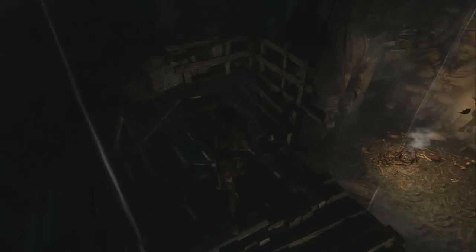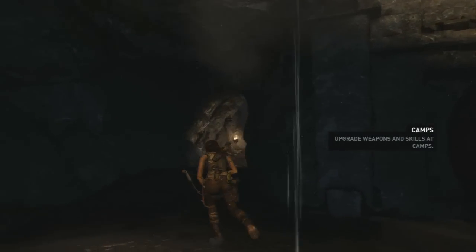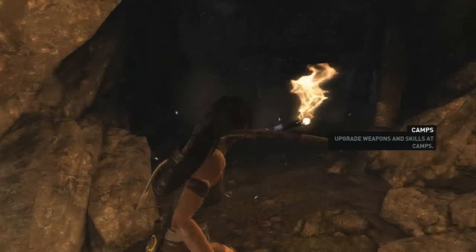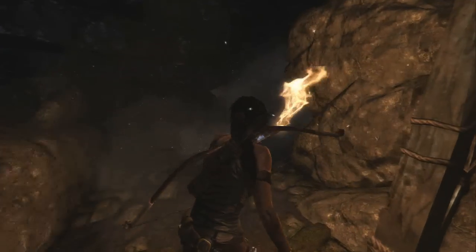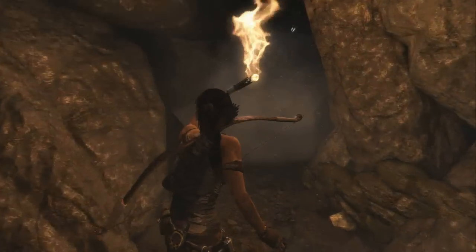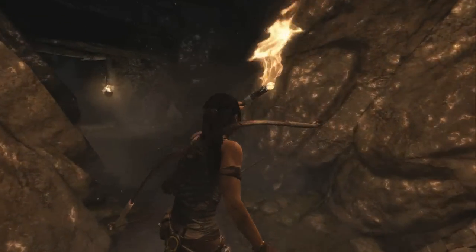Treasure maps are really helpful later in the game when you're done and you're trying to complete your collectibles for other trophies. Raiding these tombs should really be your first step in completing your collectibles because these treasure maps are going to help immensely. That's about it for this guide — you just follow this cave out and you're home free. Thanks for watching everybody, hope this helped, and I will see you on the next one.